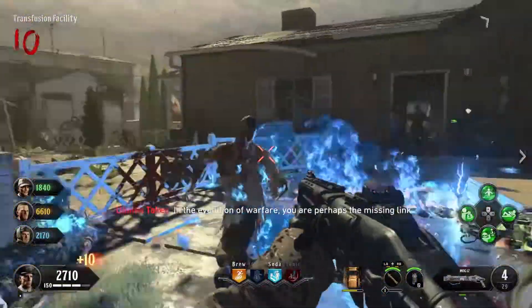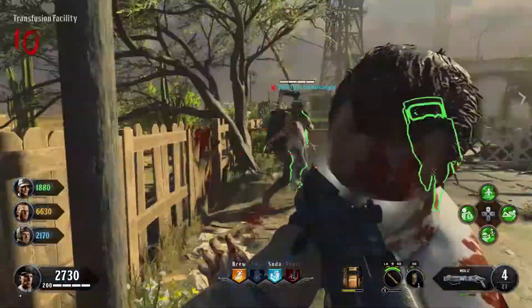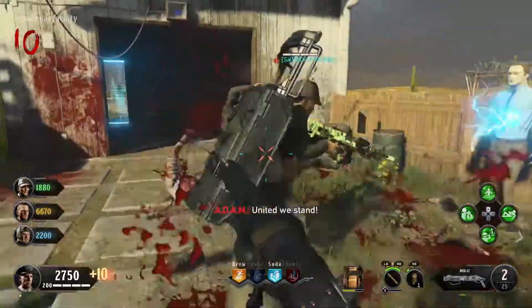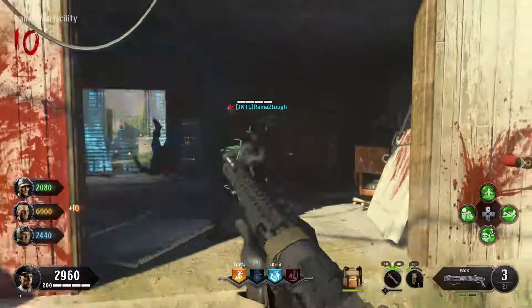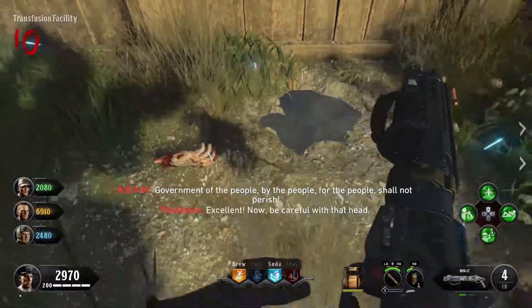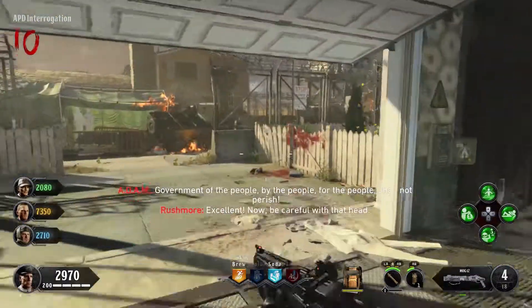As you can see there, it has you blocked in so you can only go so far in a certain area in order to get out. You'll go into the interrogation room — that is where you'll take these mannequin pieces. You'll go ahead and put the mannequin pieces over here in the interrogation room on this guy.